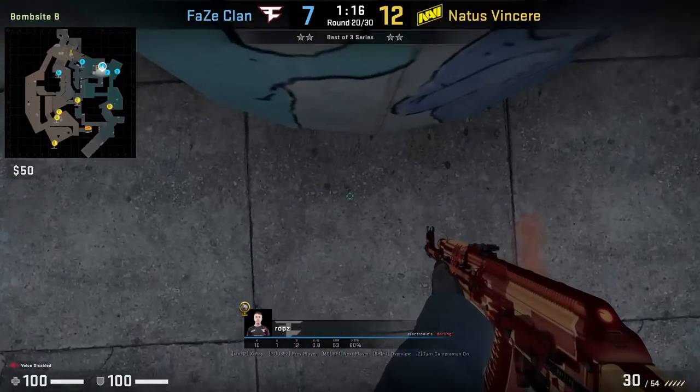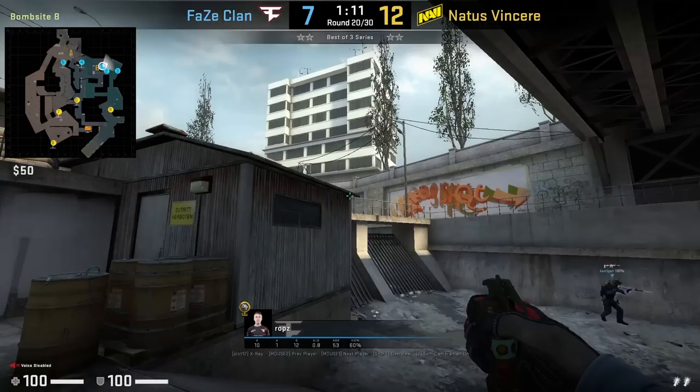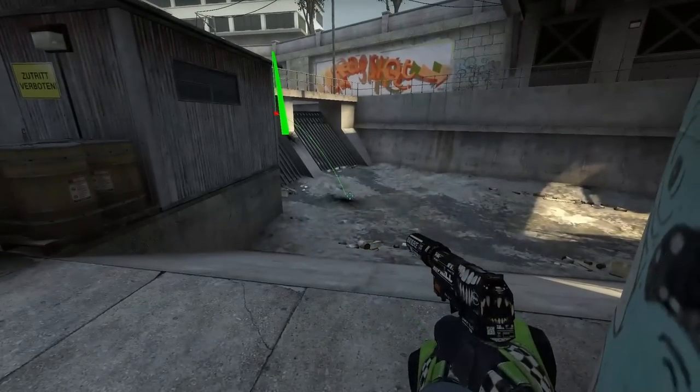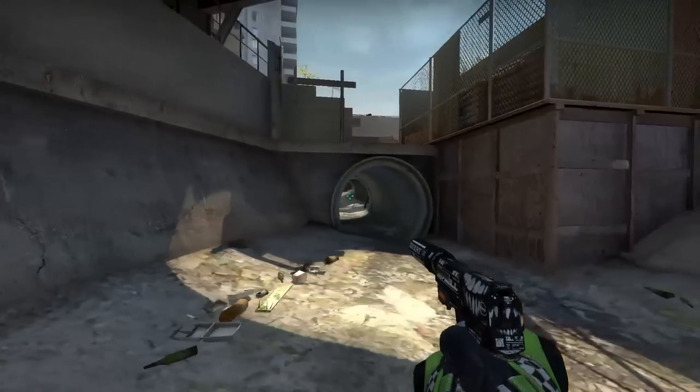ROPS has a support monster flash from the pillar — he aligns with that dot, aims there, then left and right-click throws. Let's see where this flash lands: align with the black dot, stand, aim there, then left and right-click throw. This flash lands perfectly for anyone coming out of monster and is a very good support flash.